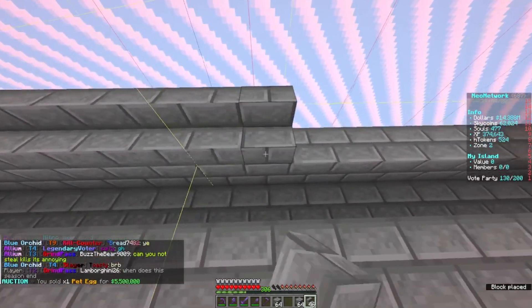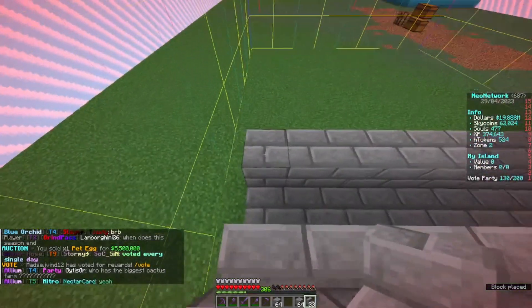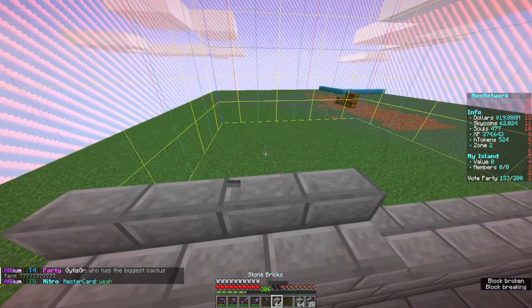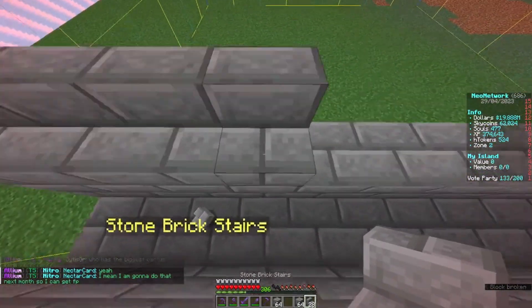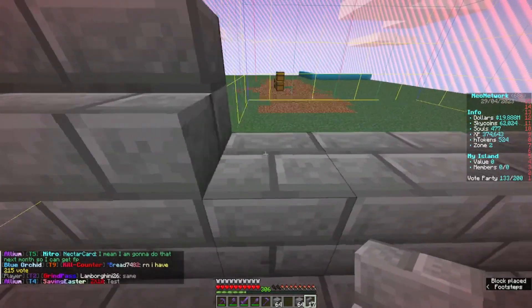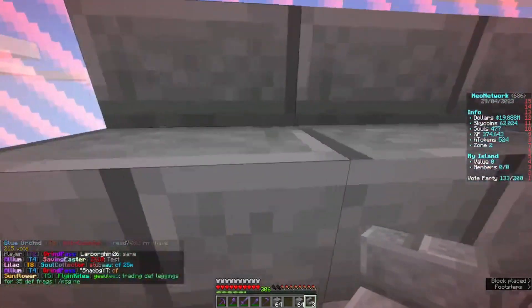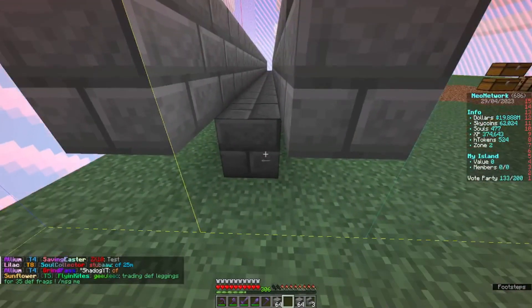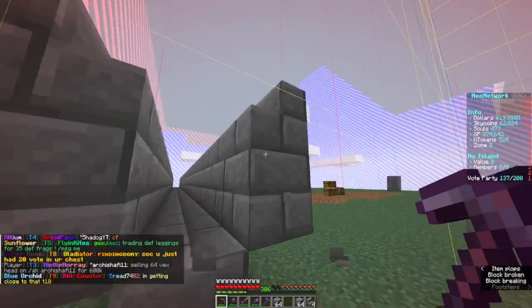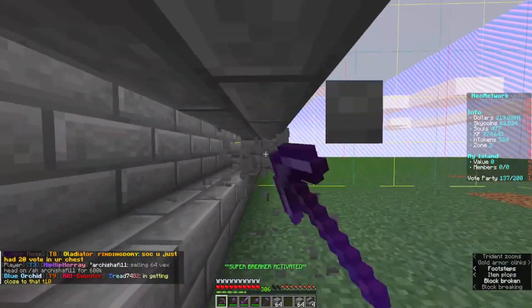Let's place all these stairs down. I'm not using fast place on stairs because I don't know how it works and I really don't want to spend time fixing mistakes. We can get rid of this whole section right here. Now all of this can go away. Let's pick up the blocks we dropped on the floor.